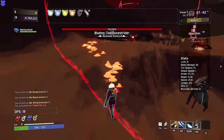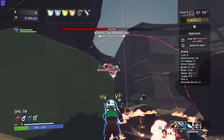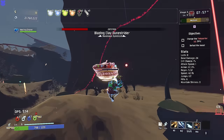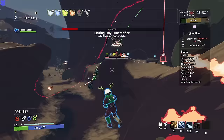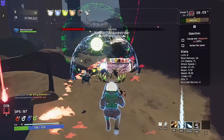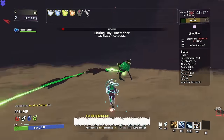Blazing Clay Dunestrider — that is a little scary. But we do pretty good damage, we'll just go to town. If these things hit me that's going to hurt a lot, because we are still Commando and I don't even know if we have any damage reduction. We do have our healing which is obviously super helpful. Look at all the aspects in there — we'll just go as much as we can, throw our grenades in, and there it is. Let's start collecting.